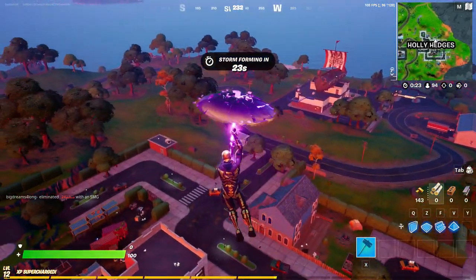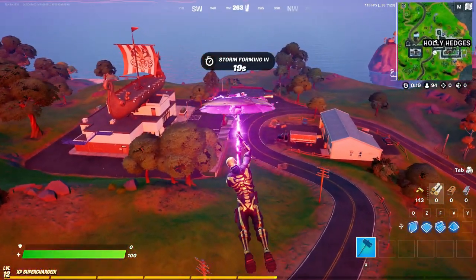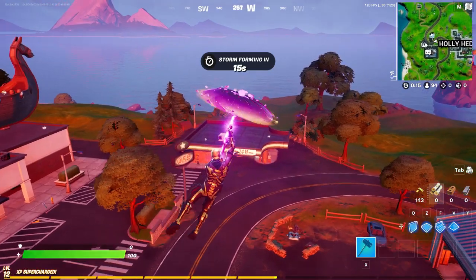Anyways, we have two new quest lines, and if you guys don't know how to get the quest, all you gotta do is go talk to one of these telephones like this one over here. But anyways, one of the new quests is to purchase a shield item from a vending machine.